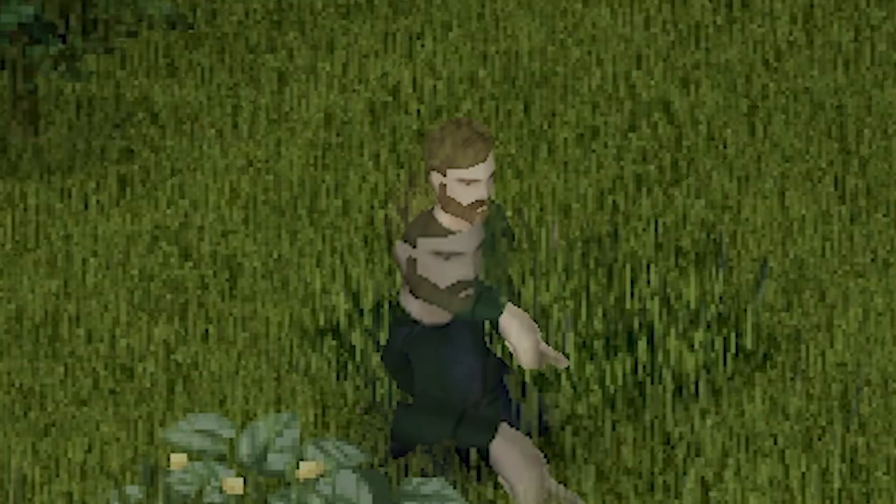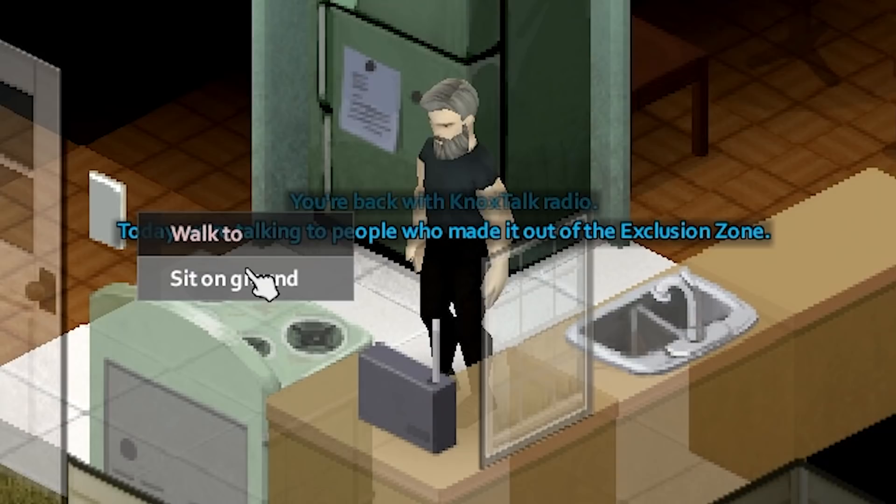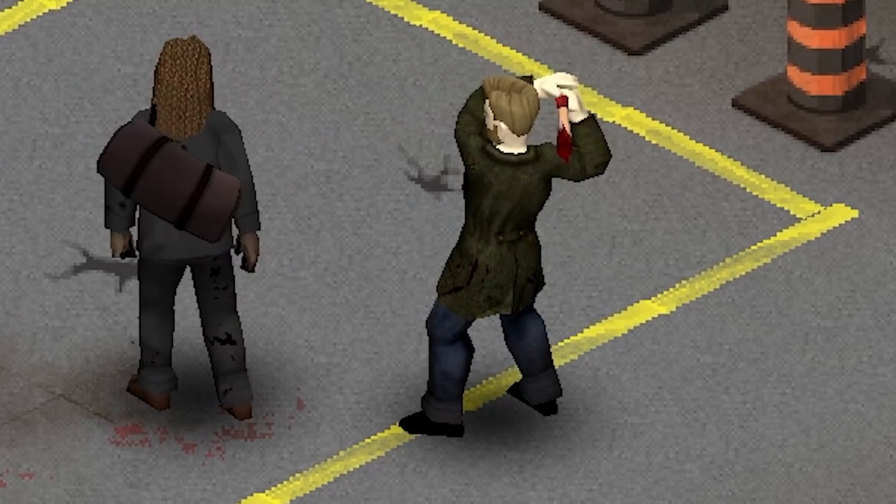Today we embark upon a cringe quest of struggle to point and click our way toward apotheosis. Our spiritual journey commences within the dankest of kitchens. It's important to understand the adversary we are confronting today. I will use only one hand to play Project Zomboid. This is about overcoming limits, and the journey will push our creativity to engage with the world around us in novel ways.